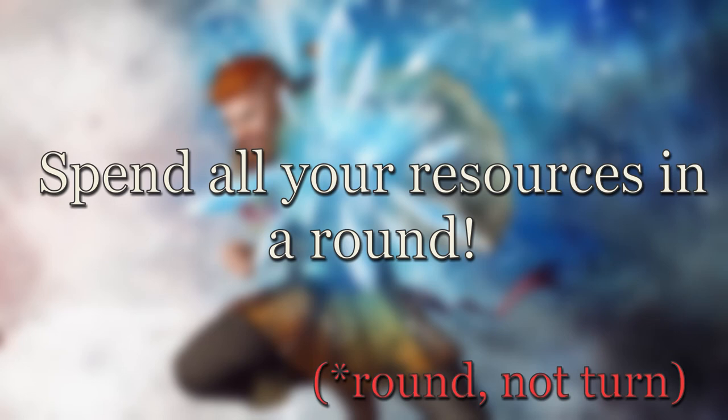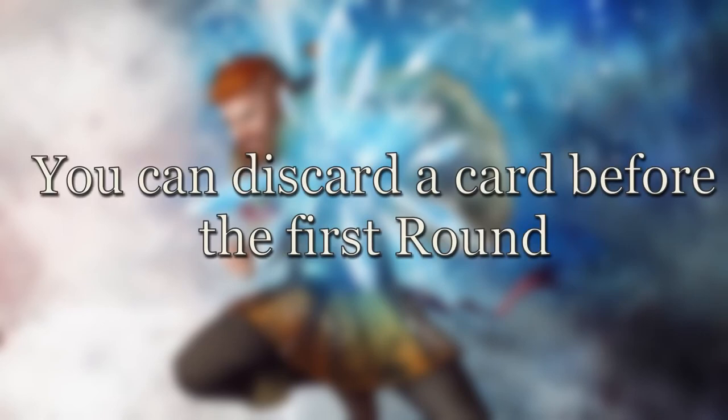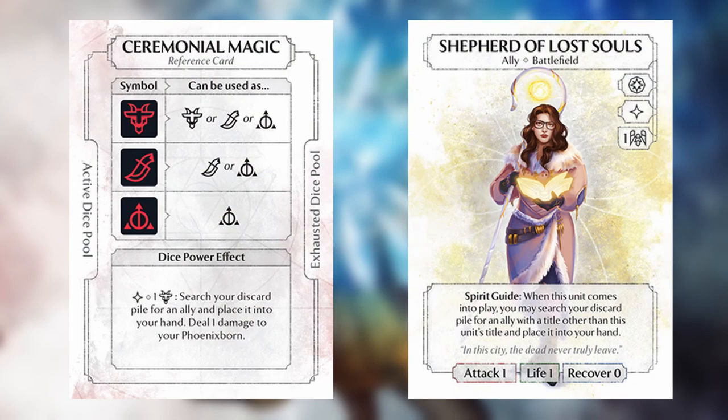One very important thing when deck building is to make sure you can consistently spend all 10 of your dice in a turn — resources do not carry over from round to round, so you want to end turns without any unspent resources to maximize efficiency. This is especially important in the first turn. When deciding your First Five, count and make sure you can afford all your cards and abilities without leftover dice. One last note: there is a recovery phase at the start of the first round, meaning you can discard cards from your First Five and draw up to hand size. If you have ways to recur cards from your discard pile, you can technically access a First Six in round one, usually at the cost of dice, health, or both.